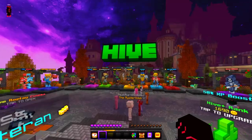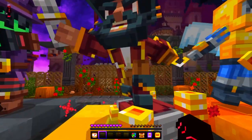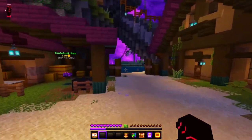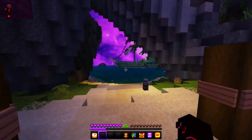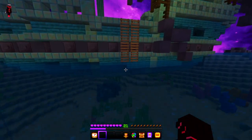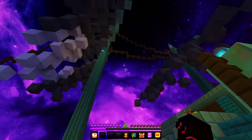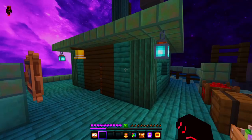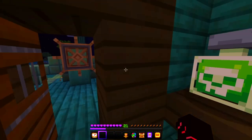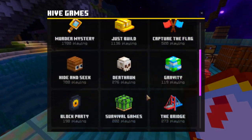The final three ingredients are in the bedwars hub. Right off spawn, turn around and go to the pirate ship — there's going to be one right inside. Once you get there, climb up the ladders, go straight into the captain's room, and find the ingredient. Once you've got that, go back to hub spawn.